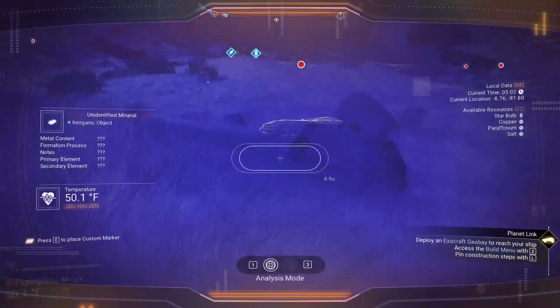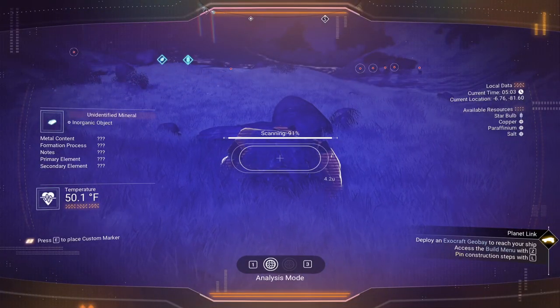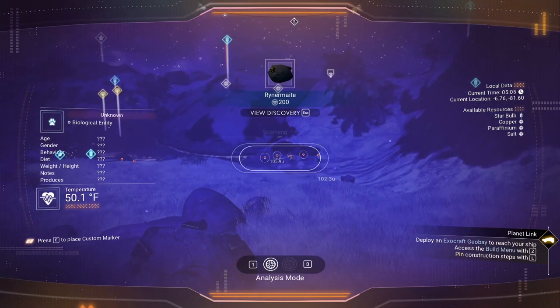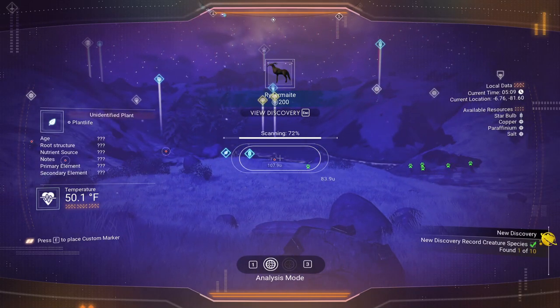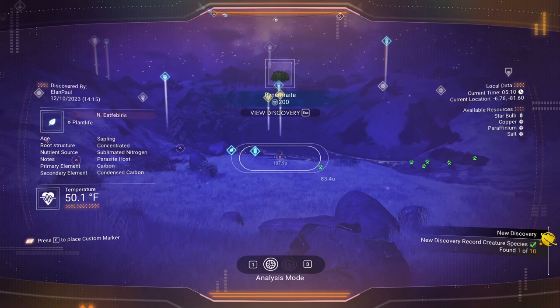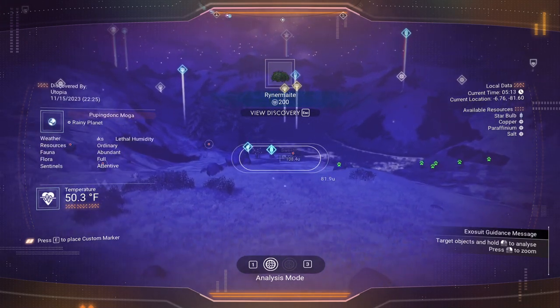Let's get some more ferrite dust. Analyze your rocks — you need everything. Go ahead and check out the animals too; you need to scan a few of those while you're here.